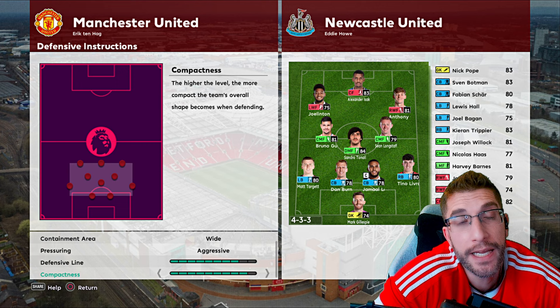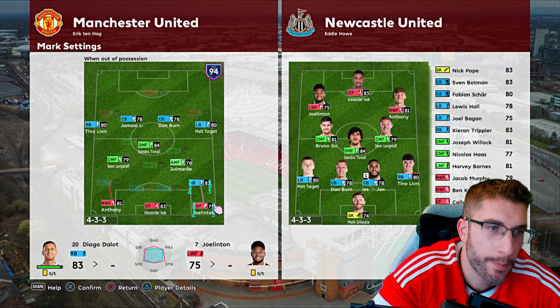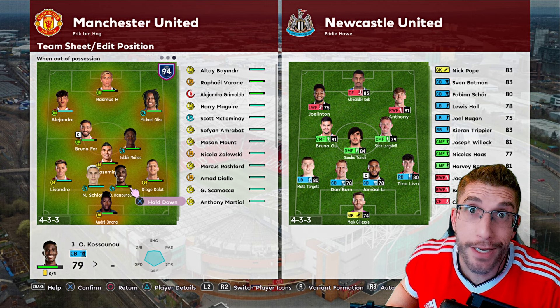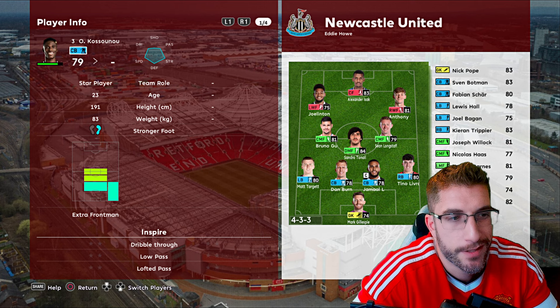We'll play a little bit more compact as well. I'm going to man-mark their wingers — Dallo's going to be on Joelinton, and Martinez is going to be on Gordon. That's the lineup. Varane's down and Grimoldo's down, so this is a big gamble. Kasunu and Schlitterbeck are both starting as centre-backs. Schlitterbeck is left-footed, Kasunu's right-footed, so that's perfectly fine.